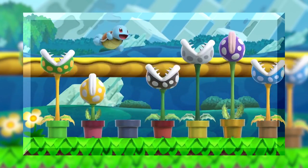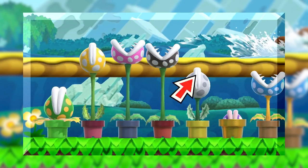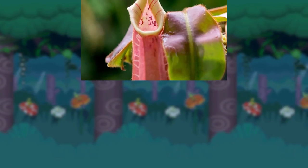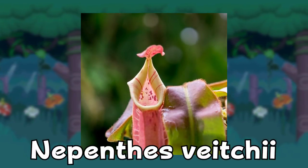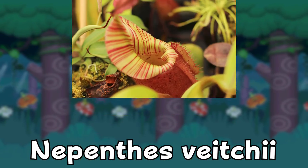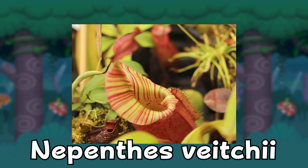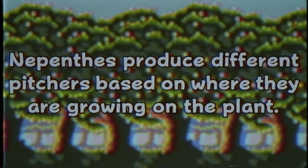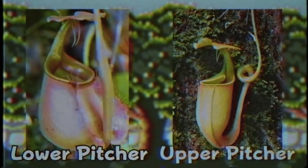Now you might think that an insectivorous plant couldn't be pink, but you'd be wrong. As well as there being lots of light reddish Saracenias, there are many Nepenthes species that are a pink colour, such as the Nepenthes vici, which is a species well known for its bright, dazzling colours and peristome. Quick side note: Nepenthes produce different pitchers based on where they are growing on the plant. These are referred to as lower and upper pitchers respectively.